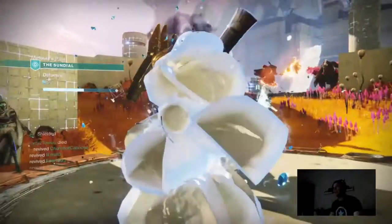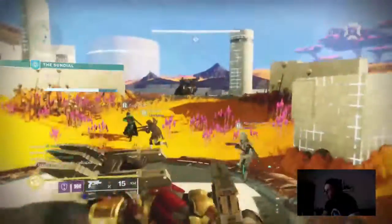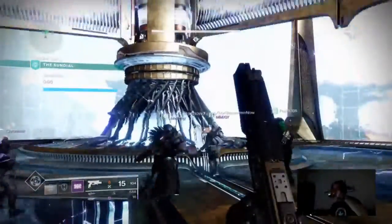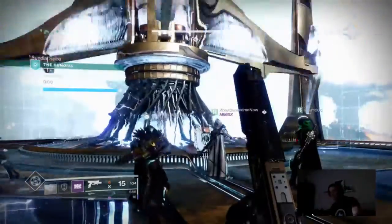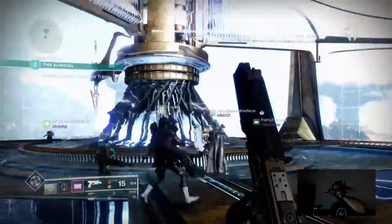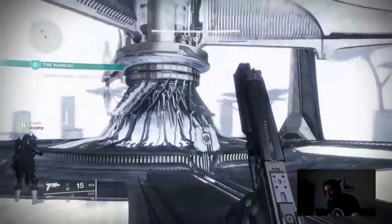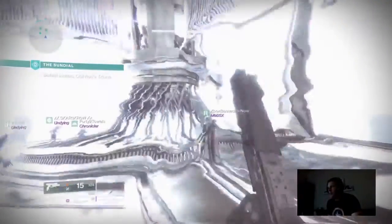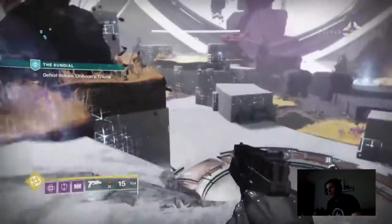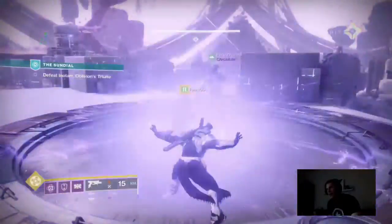Hey y'all, this is Church of Caboose. For today's Destiny 2 video we are talking about fractal lines and the Empyrean Initiative, and how you can use these materials to your advantage. We're also going to be clearing up some confusion about how the fractal lines, the Empyrean Initiative, community events, and all that stuff works, because I was very confused and thought it might be nifty to break down what I've learned so it's easier going into this whole new event.